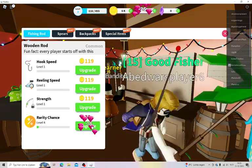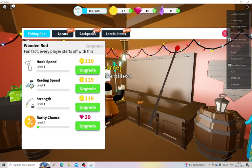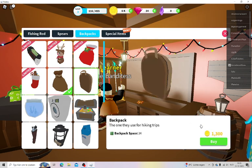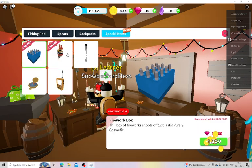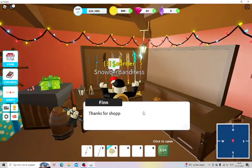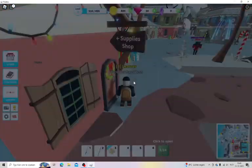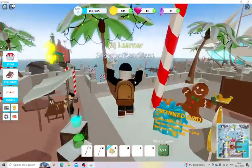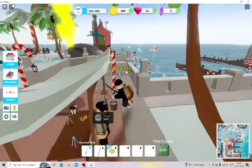We spent all of our gems on the fishing rod upgrade — there we go, level five. We go to the backpack and buy it. Now we go fishing. Upgraded all of it to level six and now we're just going to keep fishing to get money.